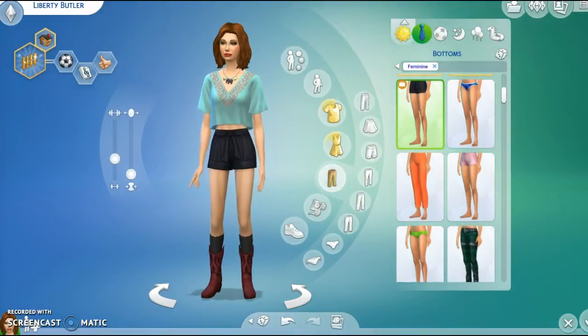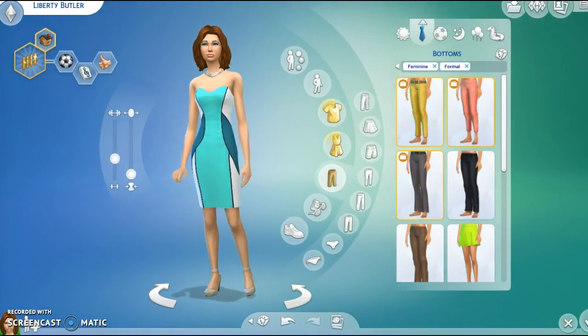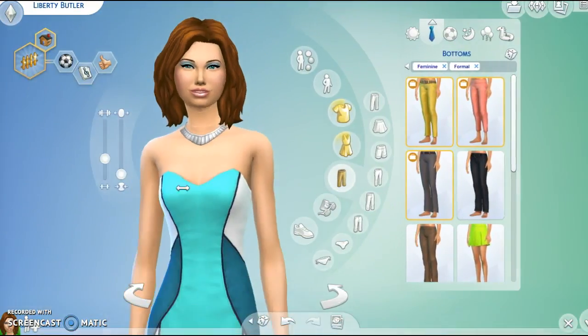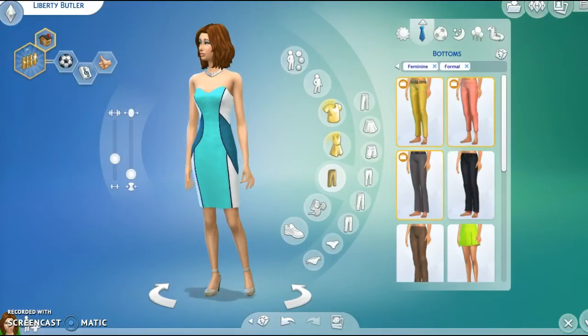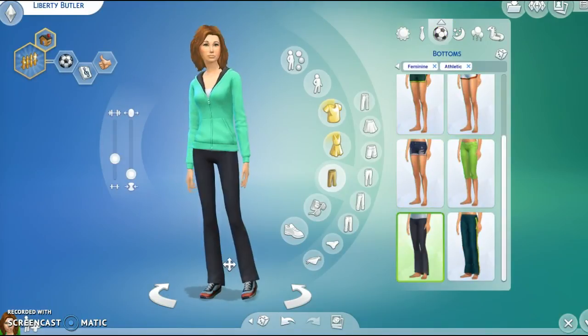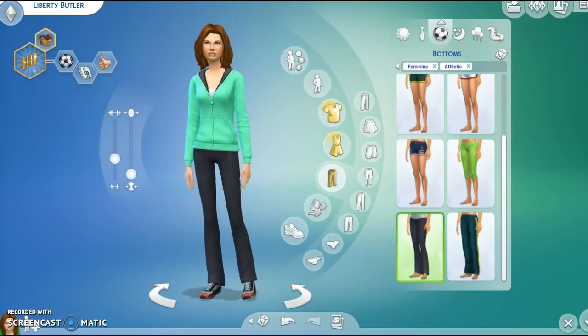And then here is her formal — some more nice makeup, a nice necklace, a nice blue dress, and those high heels. This is her active outfit, which I feel like she will be using a lot, so just something really simple.